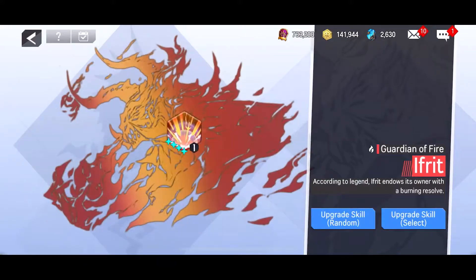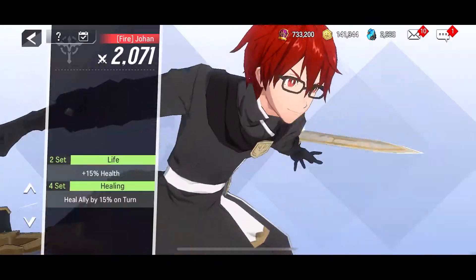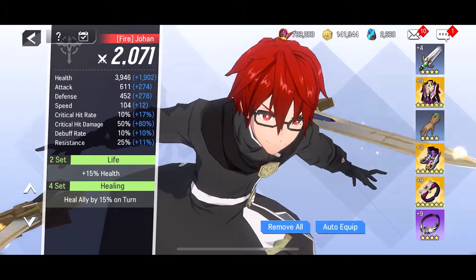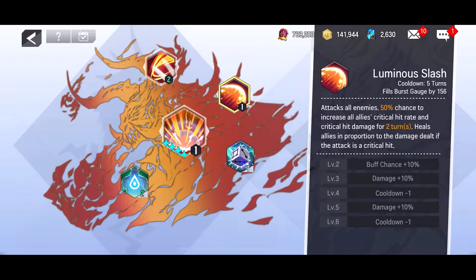So let's talk about his skills. His first skill is a strike attack — selecting the enemy grants the user a health regeneration buff that lasts for two turns. Pretty cool. You also have the regular healing set buff, which heals allies by 15% per turn. That's not bad.